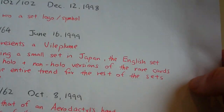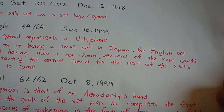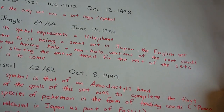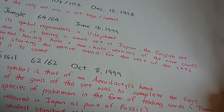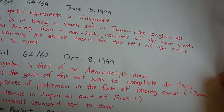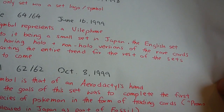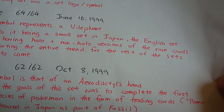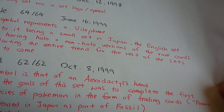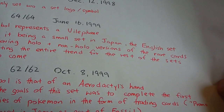Next is Fossil — 62 cards out of 62, released on October 8th, 1999. Its symbol is that of an Aerodactyl's hand. One of the goals of the set was to complete the first 151 species of Pokémon in trading card form, finishing from Bulbasaur number one through to Mew at 151. As for Mew, in Japan it was released alongside the Fossil set, but in the English version it was set aside as a Black Star Promo. All release dates and information I'm covering are based on the English release, not the Japanese.